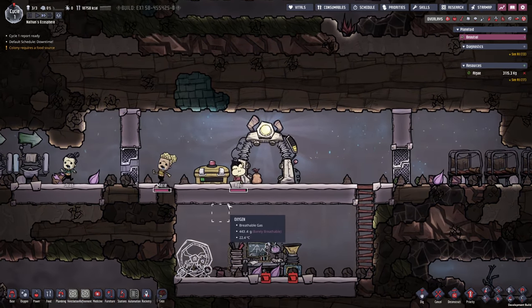Jean is doing a phenomenal job at researching. In terms of food, we can see how many calories we have at the top and what they consist of. Normally one duplicant is going to eat about a thousand calories a day — this way you can calculate how many days you have left until your colony starves. Our first research has been completed. We can already go ahead and set up the ration box. I want to do this at the lowest point of my base because carbon dioxide naturally accumulates there, and the CO2 will keep the food in a sterile environment so it never goes bad.